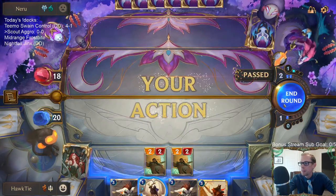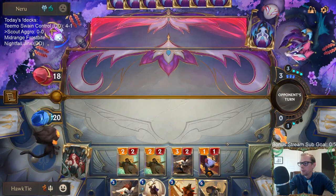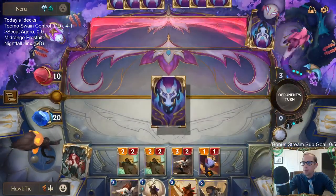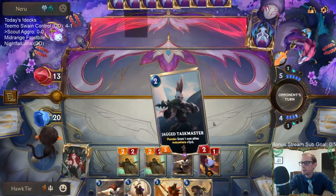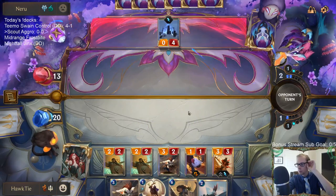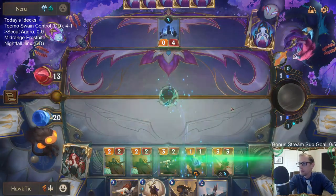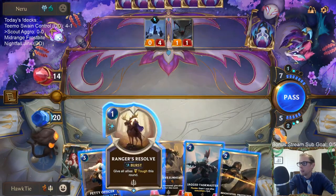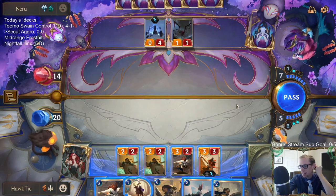Because we have Rangers Resolve I don't need to be too worried about Avalanche. Trundle can definitely be difficult — Trundle's a very good card. I want to play another Petty Officer but now they have Icequake mana. Those ramp cards already have Icequake but my third attack is coming.